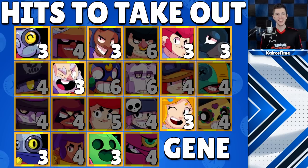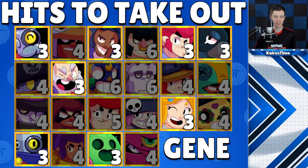He can take out the following brawlers in only three hits: Barley, Brock, Colt, Crow, Dynamike, Piper, Ricochet, and Spike. These are the brawlers that he's going to be able to really target using his super — pulling them in and insta-killing them because they're so close that he can just spam his regular attack.